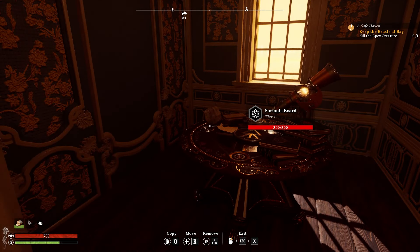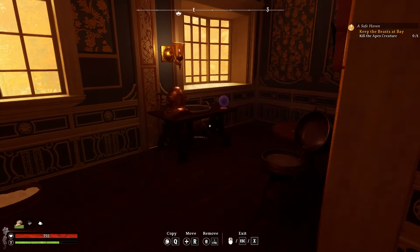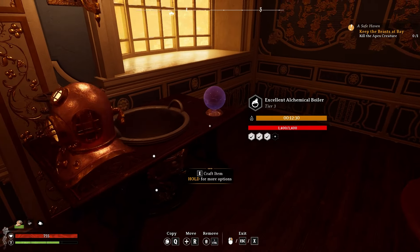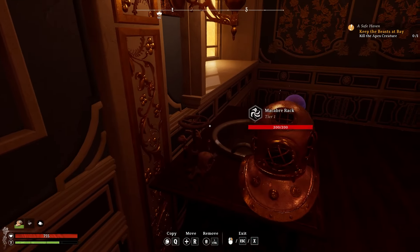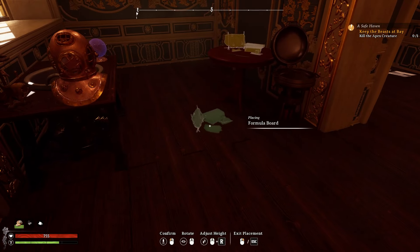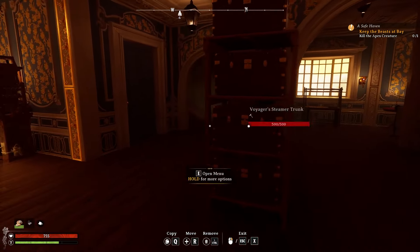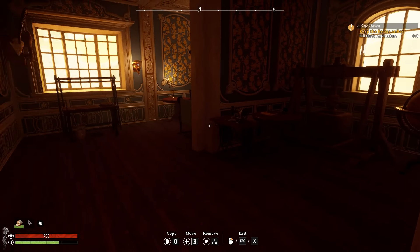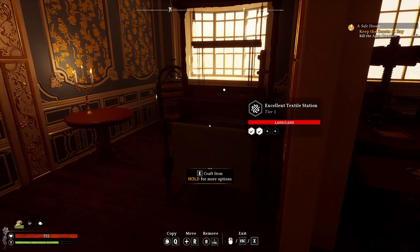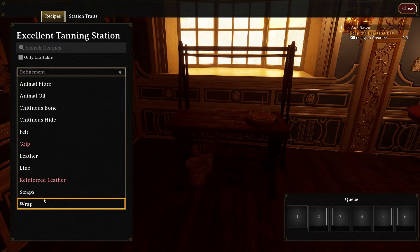The unsprung trap says: while refining animal products at tanning stations, it increases animal product yield by 40% — that's why it's there. Since it's not near the workbench, the ranged weapon bonus doesn't apply. For the enchanting station, the only good augment is the formula board. The diving helmet affects the cooking station, and the crystal ball and macabre rack are the only two things that affect the boiler. The formula board affects all stations, so it counts as the third slot.